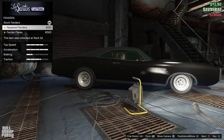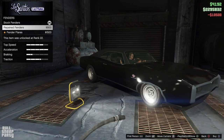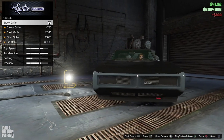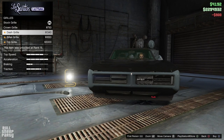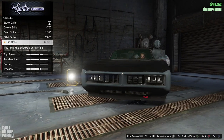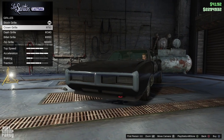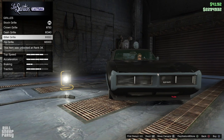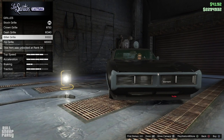When it comes to fenders, you can of course repair the broken ones the car comes with, or you can get these ugly things. Moving on to the grill — the grill is honestly what makes or breaks this car for me. The grill is what makes this car look a lot like the Dodge, so I ultimately decided to go with the stock option. If you like one of the others I totally understand, it's just not for me.